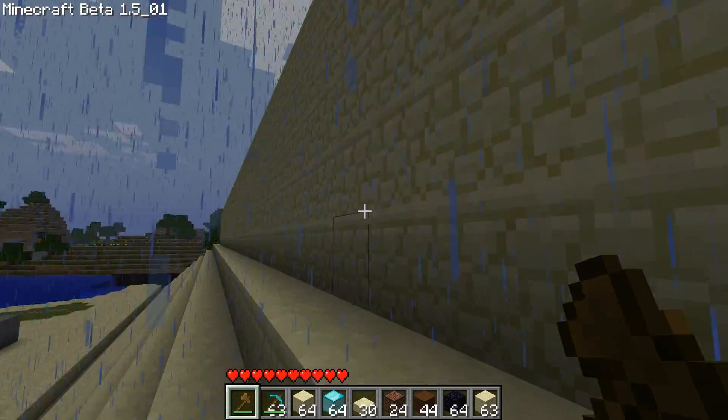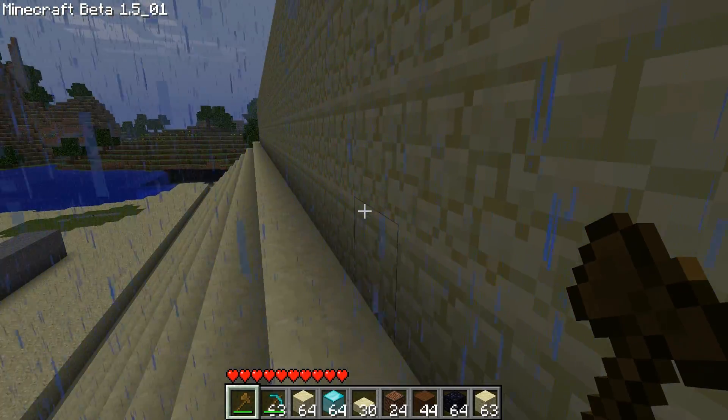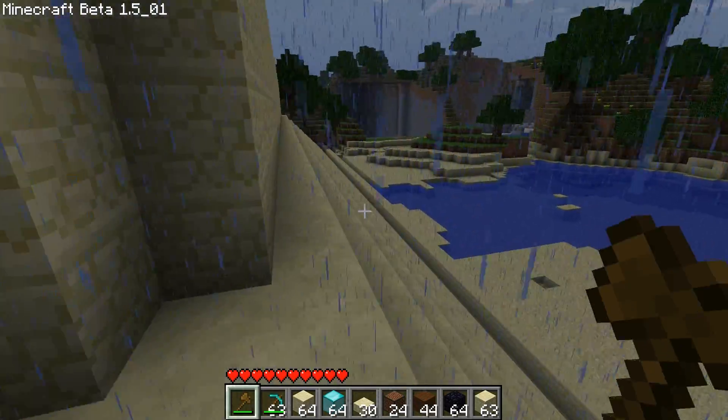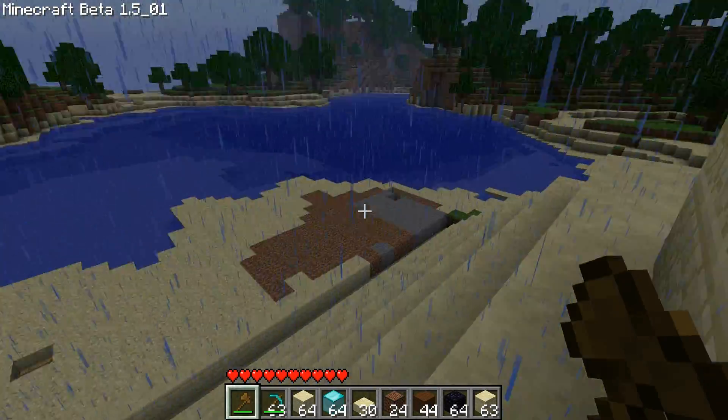Still need to dig through this section — all this walled-up section — and build Lapis Lazuli into the side of it, along with diamond on the floor. And we'll need to, later on, build all the big side sections that come over the top.